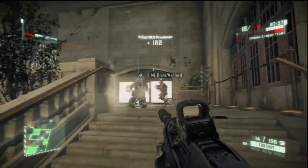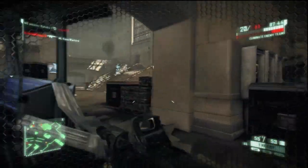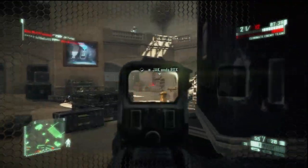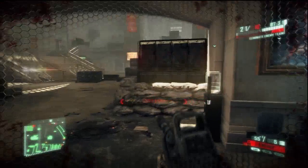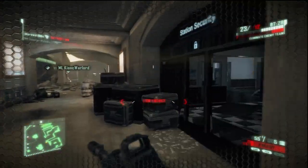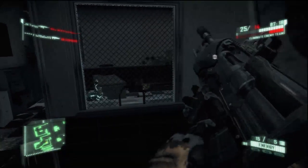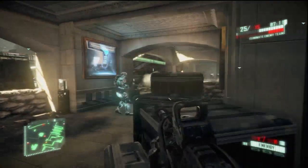There is no counter for invisibility. You have to use your senses, listen for footsteps, approximate where the sound is coming from, and hope you get lucky. If you have cloak tracker and you happen to catch them cloaking or uncloaking in front of you — great. But that's not a counter, that's luck. That's a waste of a perk. Don't even bother getting it. After running across a room to recharge, it just harbors camping.